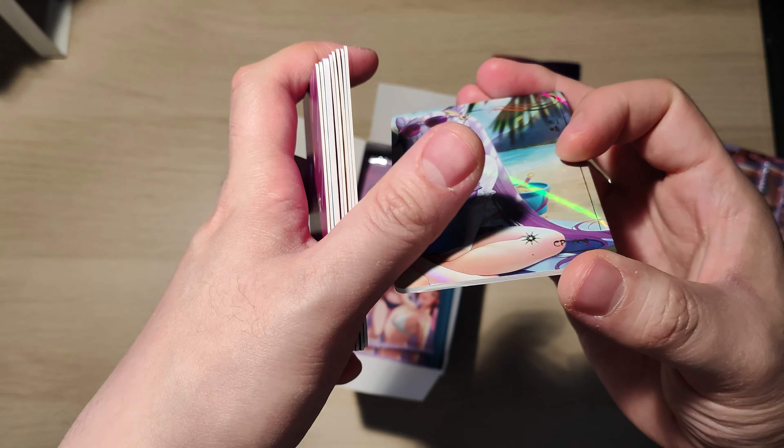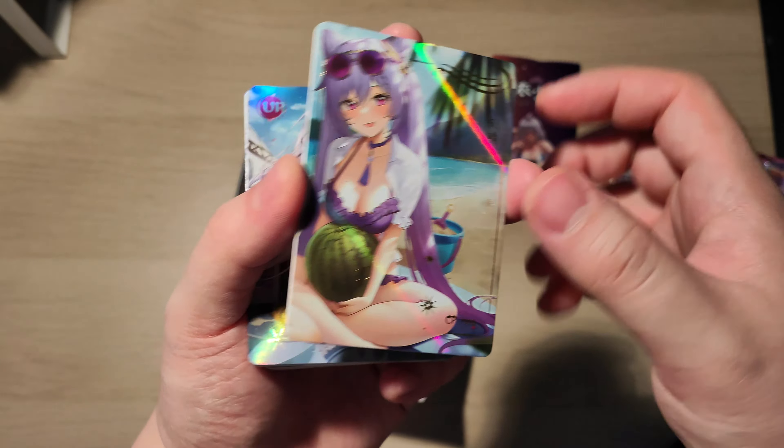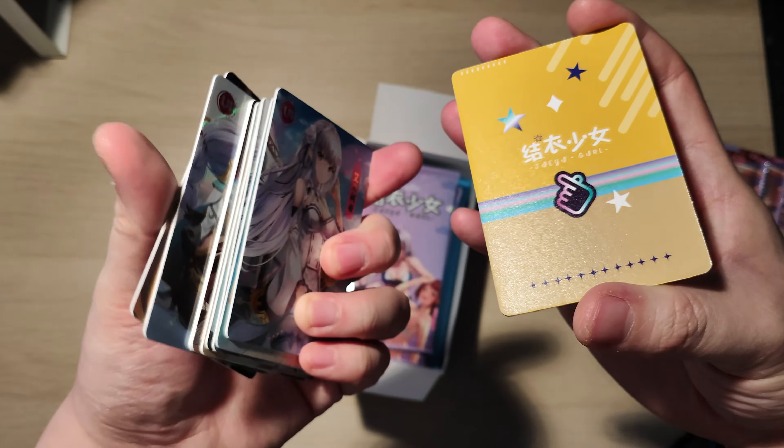This is really thick — okay, I'll take that back. So this is a CP card, which is a higher rarity card, so it's a bit thicker than the other cards. There's a different color as well — each rarity has its own color.